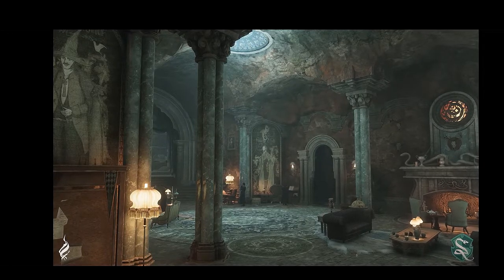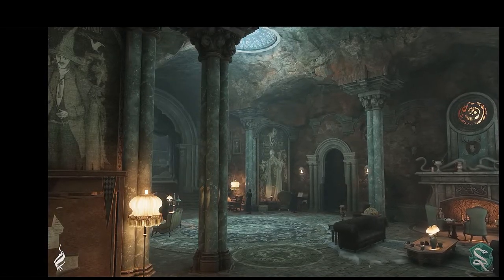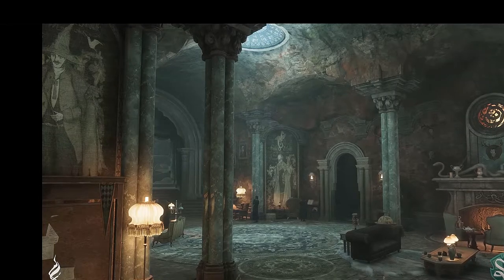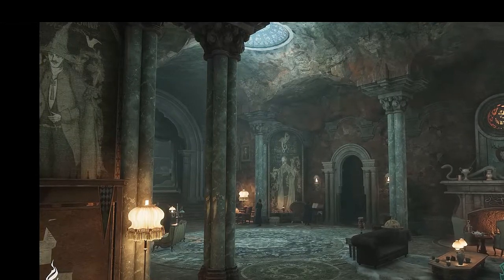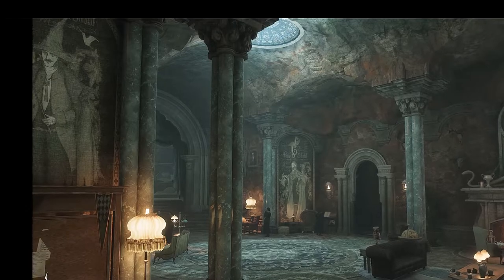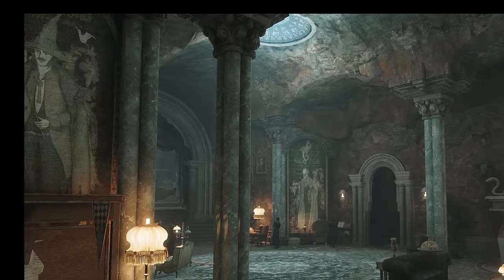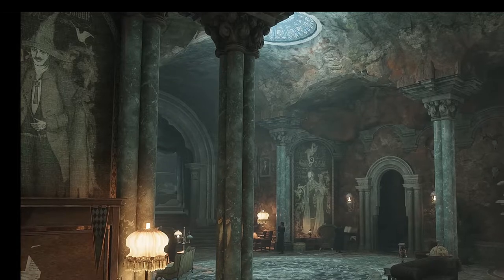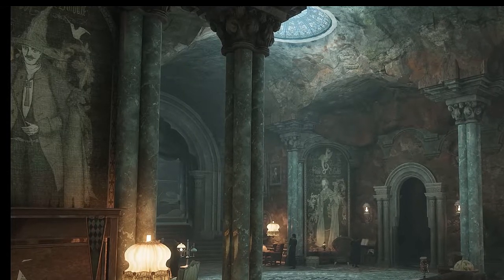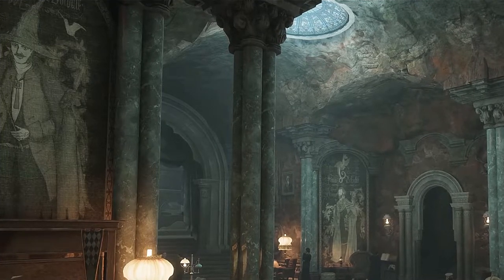Colunas esverdeadas sustentando um teto que é mais uma caverna. O ar da casa é cadavérico, fúnebre, e a sensação clara é de estarmos em um cemitério. O esverdeado típico de ares do Mundo dos Mortos. O quadro à esquerda nos revela uma figura importante da casa. Uma tapeçaria mais ao fundo possivelmente seja o retrato de Salazar Slytherin. No teto, uma clarabóia de vidros esverdeados ornamentados.